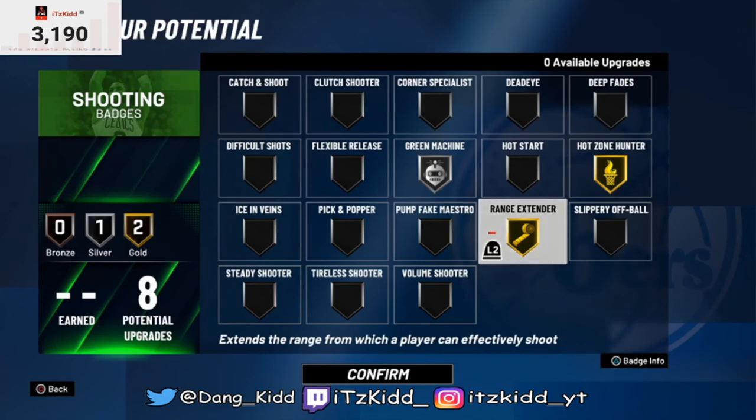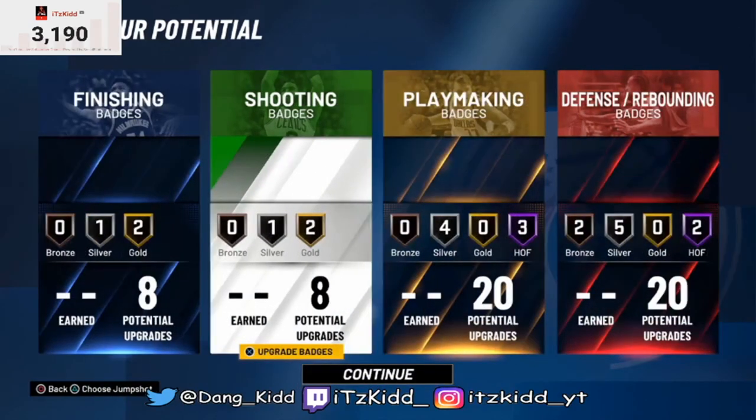That's pretty much it — I've shown you the full build for the two-way slashing playmaker, went over the badge setup, and showed you how to make sure you get contact dunks. Don't believe what everybody else says, because you can still get contact dunks on a two-way slashing playmaker. You just have to grind the build up to 99 overall. Hope you guys enjoyed the video — leave a like, comment below, subscribe if you're new, and hit the notifications bell. Thanks for watching!